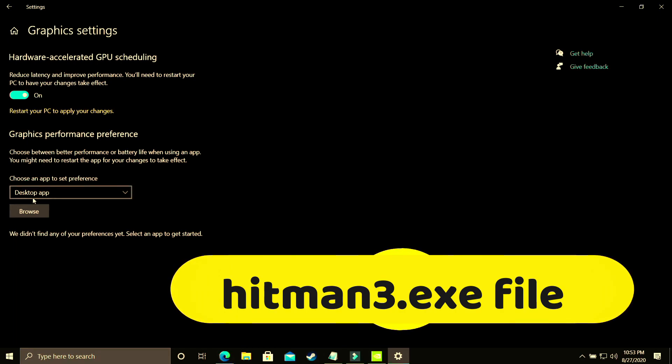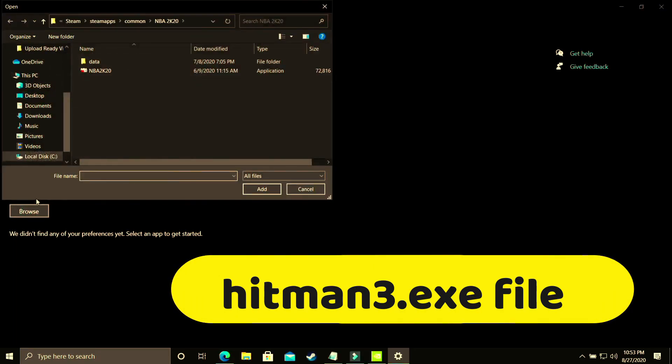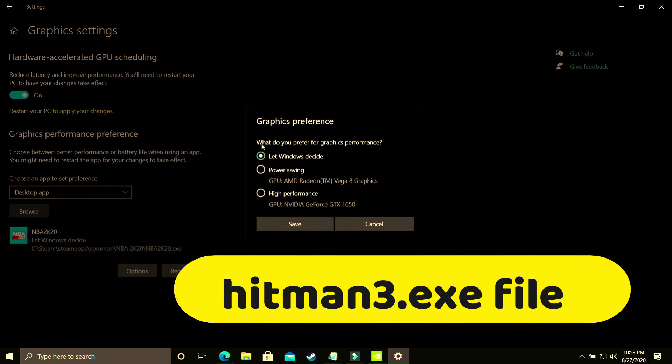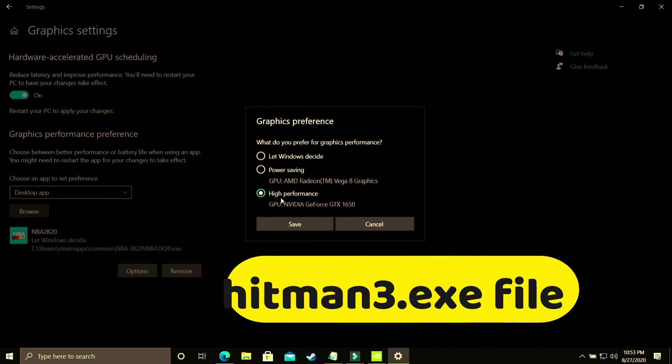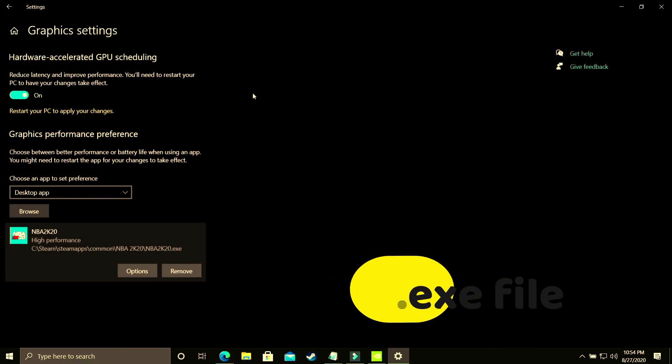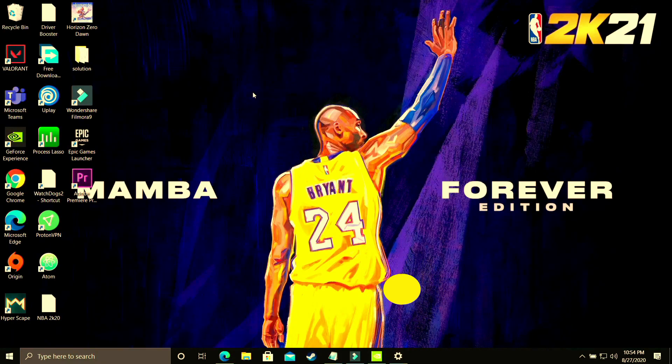Here you have to make sure you select a desktop app and browse for your Hitman3.exe file. The PC I'm using for recording doesn't have this game, so I'll demonstrate with NBA 2K20. Just add it here — you have to do the same with your Hitman 3 exe. Then go to options and make sure you select high performance — that is your dedicated graphics card, such as Nvidia GeForce GTX 1650. Save these settings, restart your PC and your game's performance will surely be boosted.